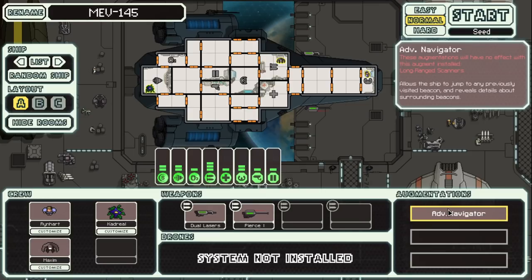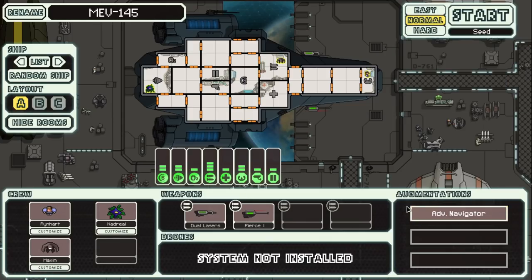We also have Advanced Navigator. These augmentations will have no effects with the following augment — install long range scanners. It allows the ship to jump to any previously visited beacon and reveals details about nearby beacons. So it's advanced scanners and advanced FTL navigation in one — it's just super good. And we start with it. That's huge. This ship is powerful, which makes me think the game is going to be insanely hard.